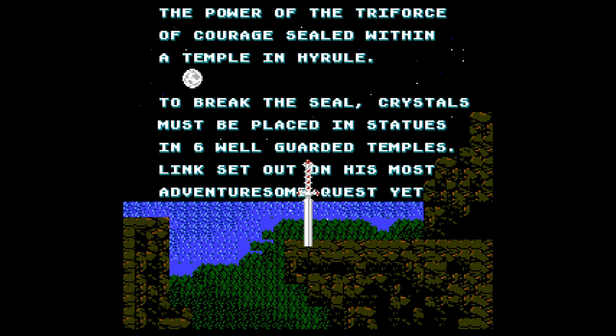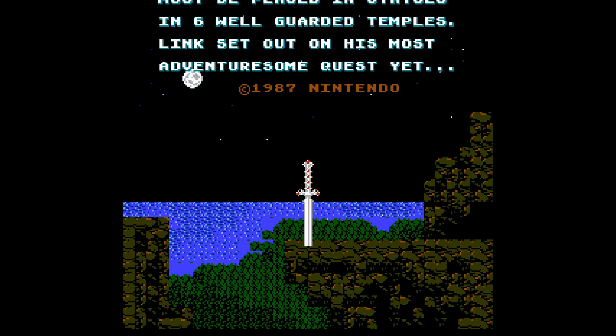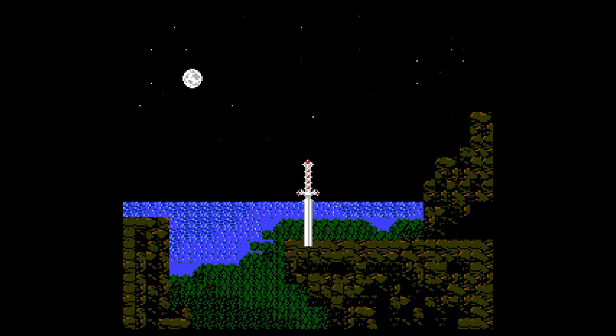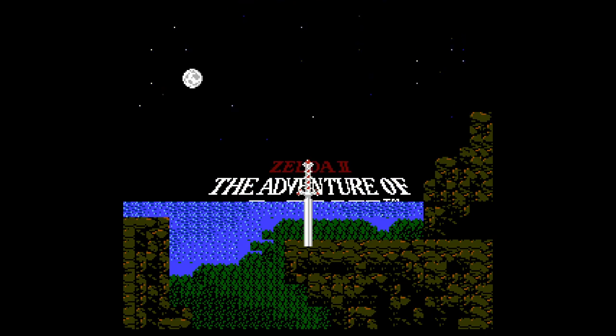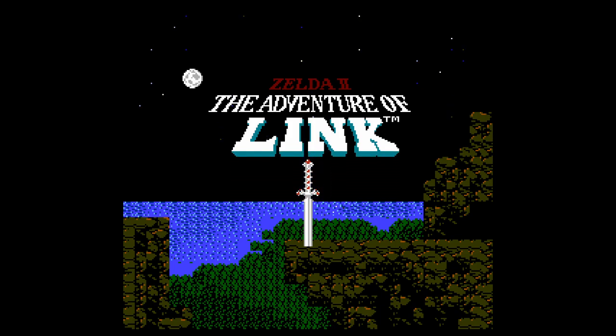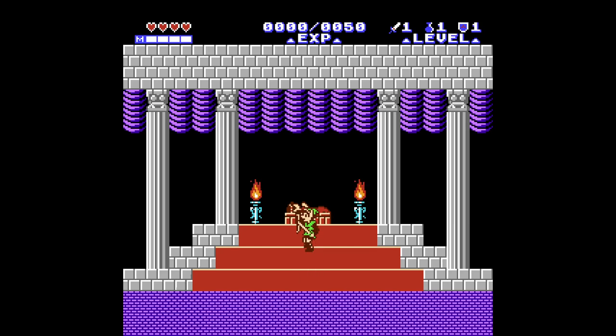I know it's a black sheep of the Zelda family, but it actually looks more my kind of game than the 2D top-down Zeldas. I've never been a fan of those. But this kinda has more in common in gameplay structure with the 3D Zeldas, which I do enjoy. I was also considering doing an Ocarina of Time randomizer. I'll probably do that soon as well, but this was shorter, so I figured I'd take a crack at it and see how it went.